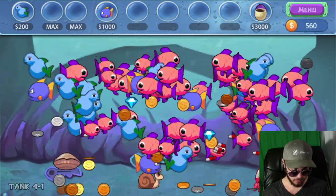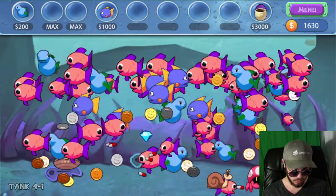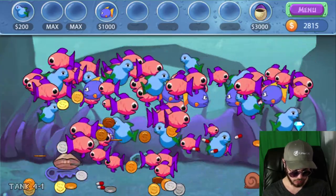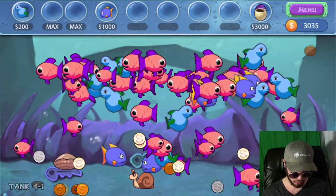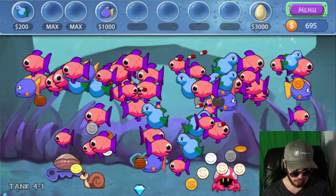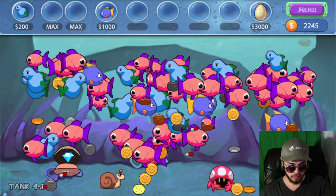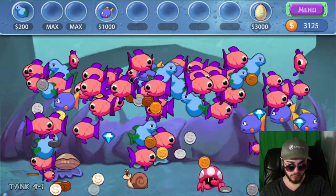We're at 3,000 — let's buy the first eggshell part. Then we're at 2,000 here, fast approaching 3,000. We have an enemy coming into our tank now — hopefully not wiping out too much of our population. We can afford the second eggshell. Let's work our way back up to 3,000 and complete the level. 2,300, 2,500, and 3,000 — let's complete the level.